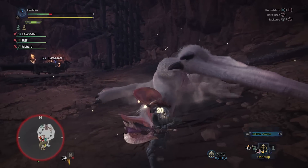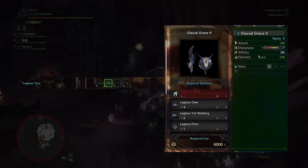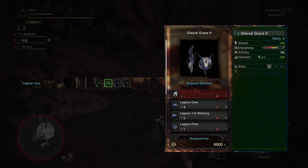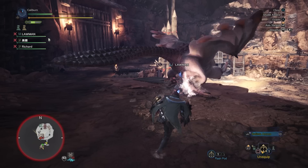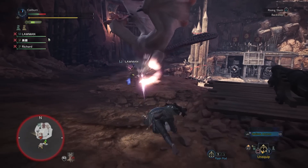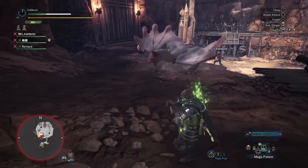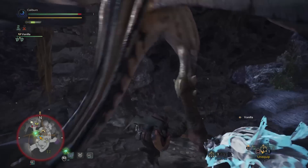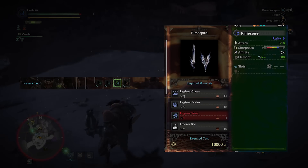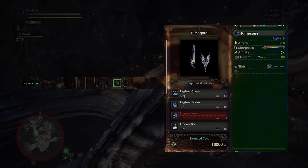Next, hunt Paolumu for webbings — use your new Flammenbeil Suture because it's weak to fire. Upgrade your Glacial Grace I into Glacial Grace II by using four Paolumu Wing, four Legiana Claw, three Legiana Tailwebbing, and one Legiana Plate. These are all low rank Legiana materials but high rank Paolumu materials. The plates can be annoying to get, which is part of why the Tobi-Kadachi path is considered the main weapon as it's simply easier to build. Once done, you can optionally hunt Legiana in high rank to upgrade your Glacial Grace II into a Rimespire, using three Legiana Claw Plus, five Legiana Scale Plus, three Legiana Wing, and two Freezer Sac.